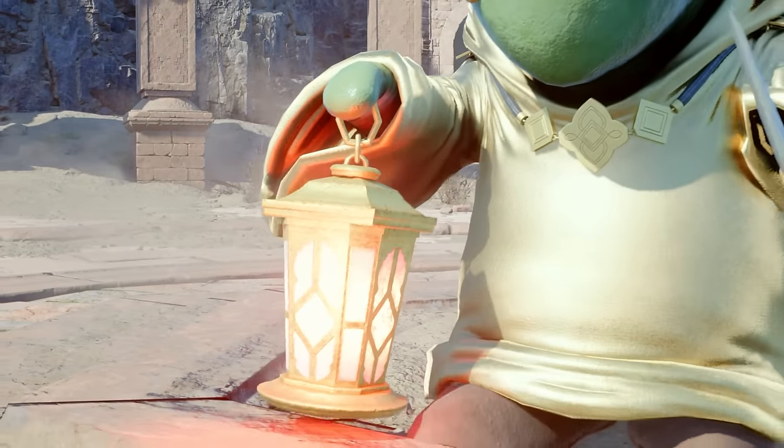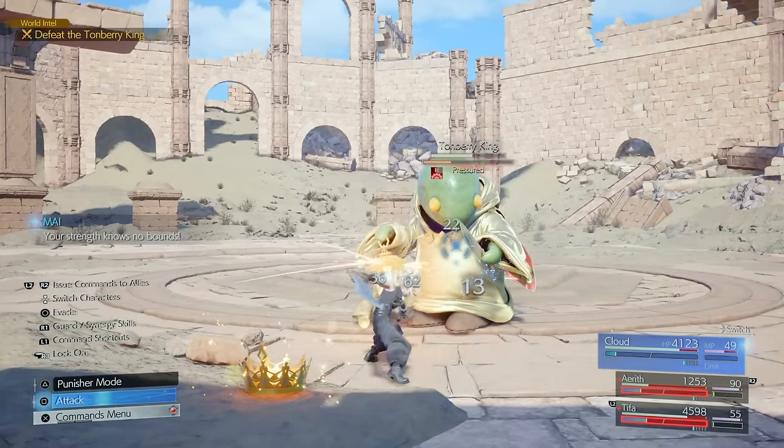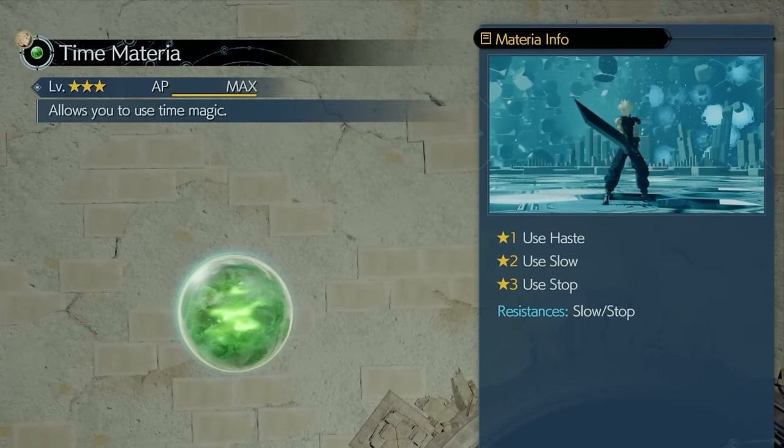Right now you're looking at the most powerful enemy in the Corel region, the Tonberry King. And I'm using a materia that is extremely powerful because it can completely stop it in its tracks. This is the Time Materia, and it's one of the most broken materia that you'll find.